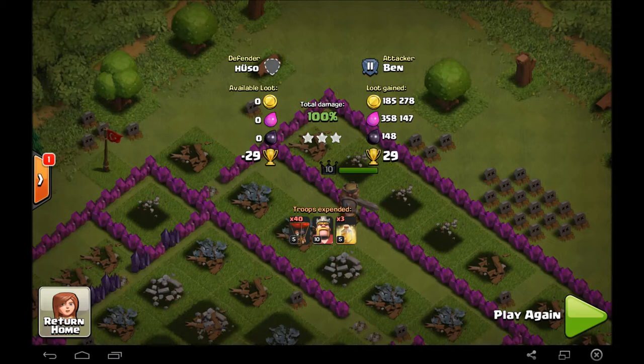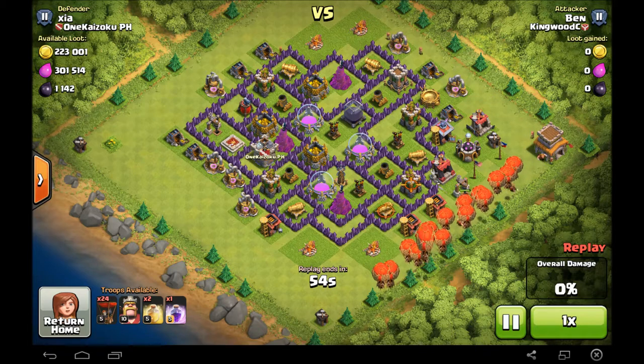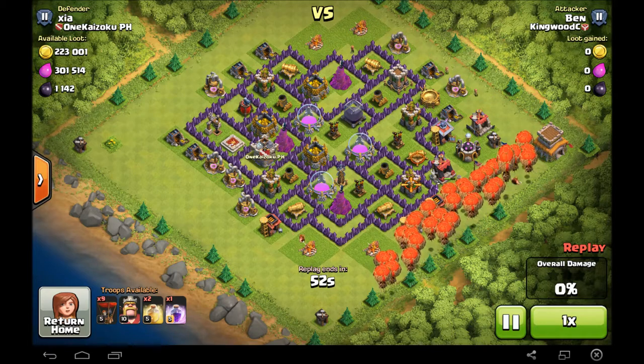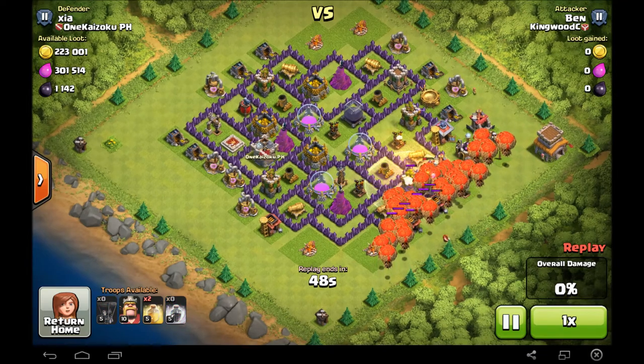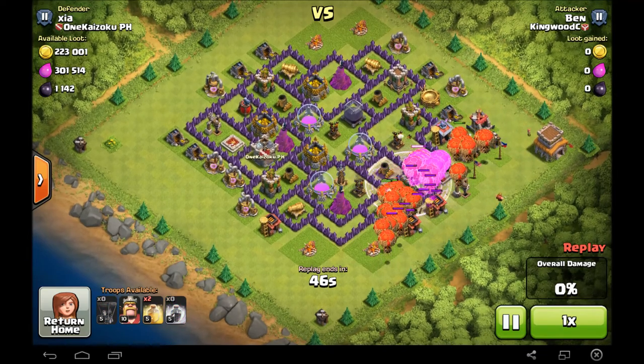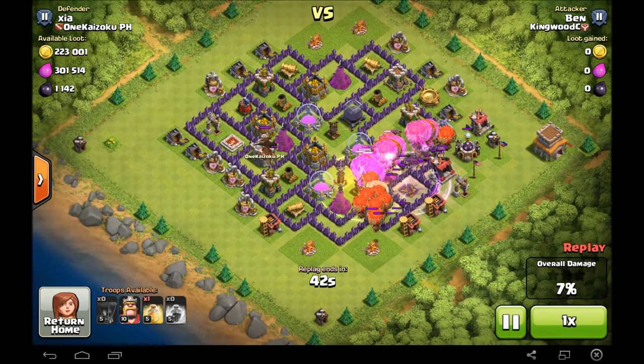All right, coming in with our next replay — this did not go as well. I drop all the balloons in a line, looking pretty strong. They move in looking awesome, rage spell goes down, and now the trouble starts.